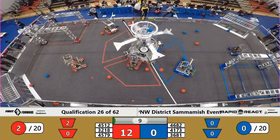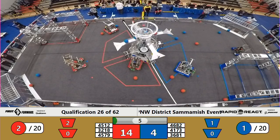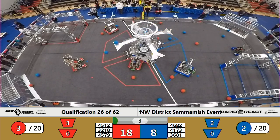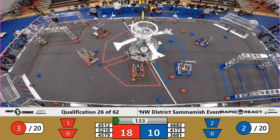As we move into Artana's period, it looks like we've got plenty of cargo in the air. Two blue cargo making it into the top hub, followed shortly by a red cargo. With three seconds left, as time expires, all of the throwbots have left the tarmac.